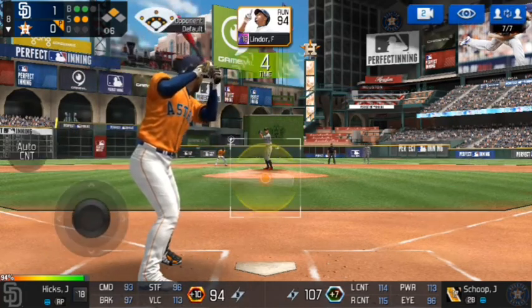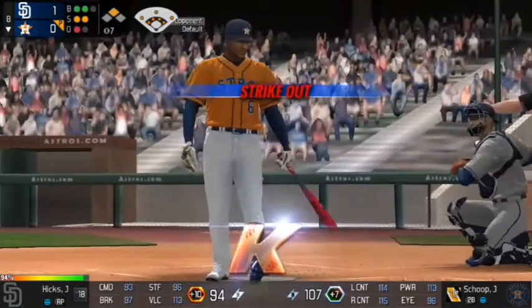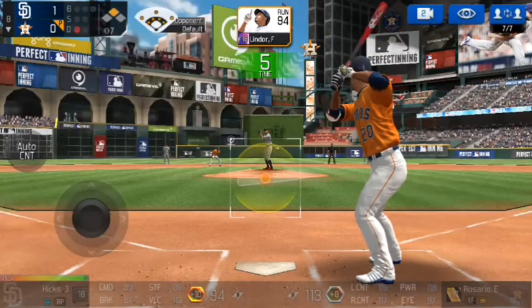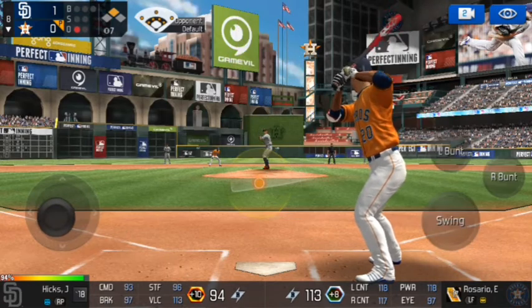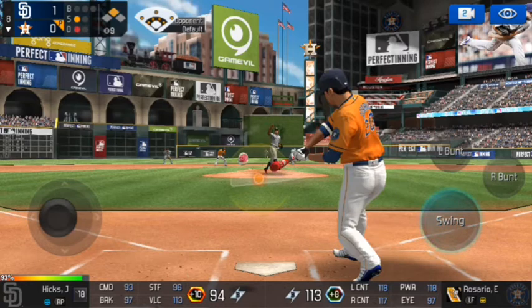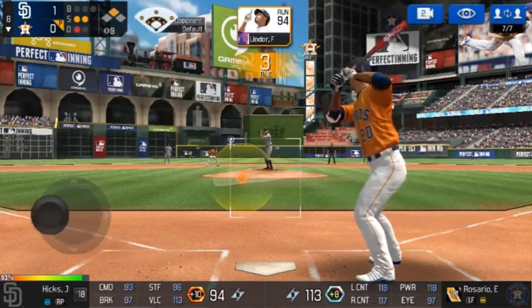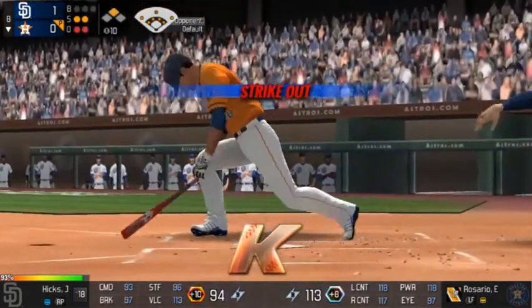Oh my goodness — I went with that contact and the two-two pitch got me down by way of the K. Here's Eddie Rosario — come on Eddie, you're supposed to be an All-Star this year, show me why. No balls, two strikes now to Rosario — the pitch, and he struck him out.